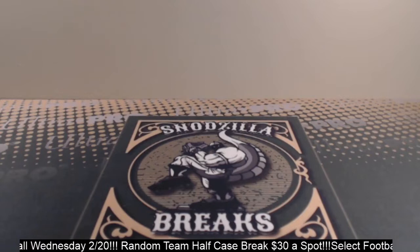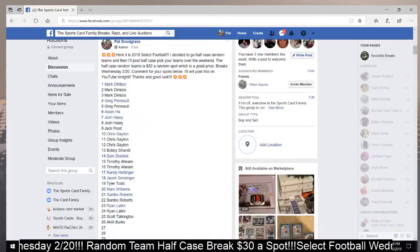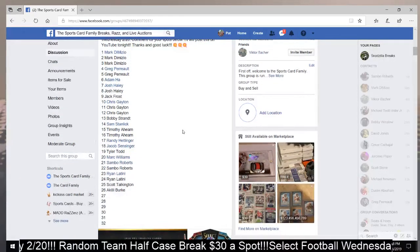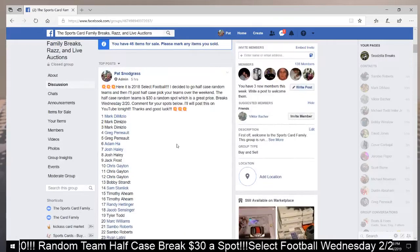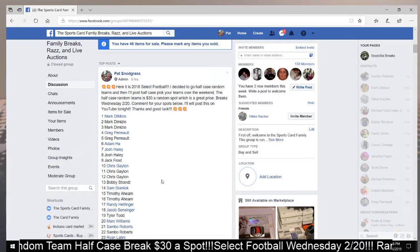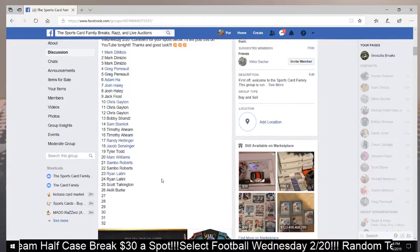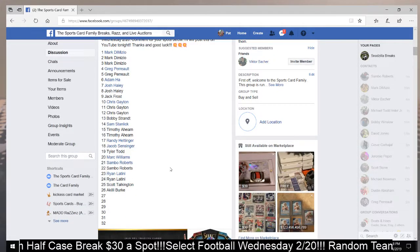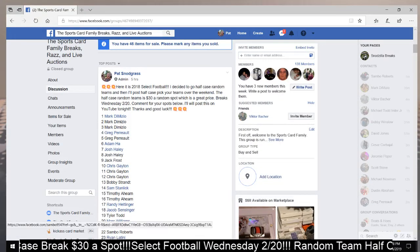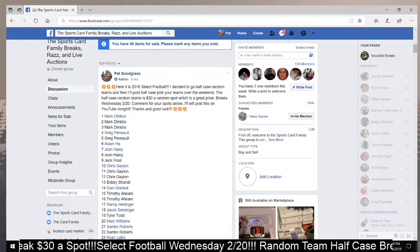I first published the random team break. This is where we stand right now — if you want a spot, you've got to let me know ASAP because we are down to six spots left. If you want a spot into the half case random break, it is $30 a spot, which is actually a really good price. It does not release until February 20th, next Wednesday. It's first come, first served — once it's sold out, it's sold out.